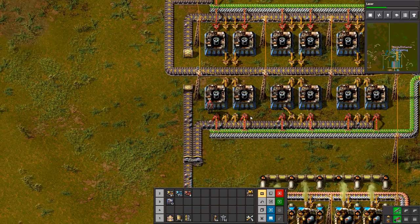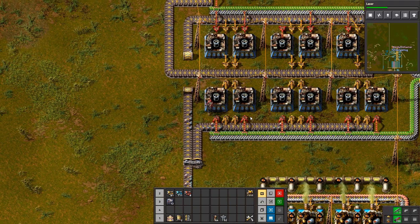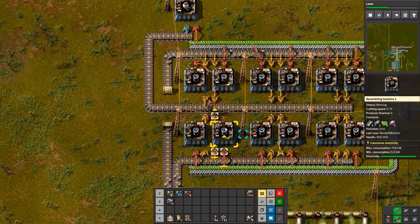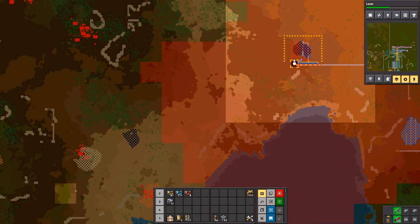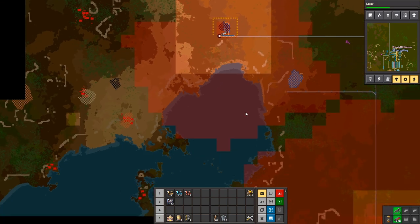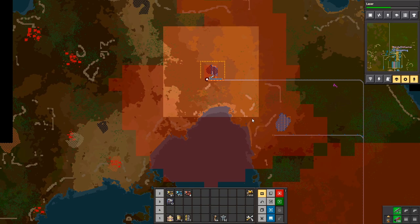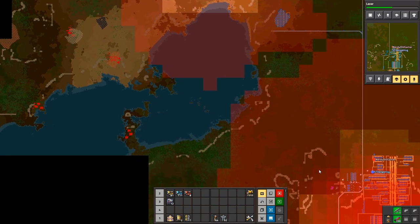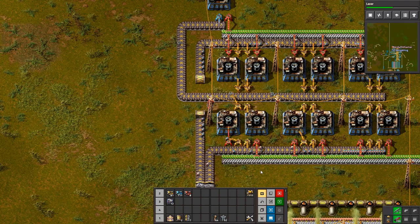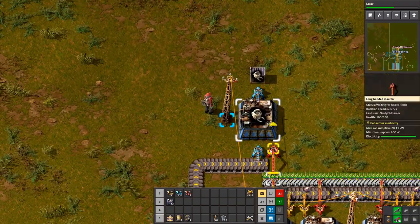That was something that Pete pointed out a couple of episodes ago — the coal mine at the top. You put loads of gun turrets around the top, left and right of it. Yeah, but none at the bottom, because I felt like we didn't need any at the bottom — that's where we are. Well, we're not though, we're in that direction.